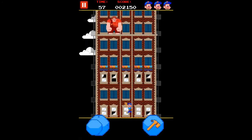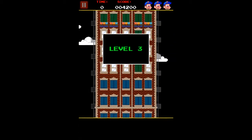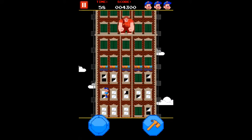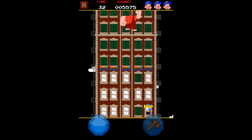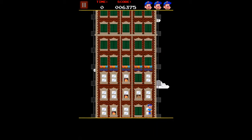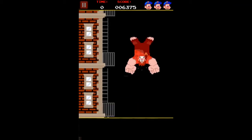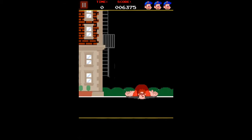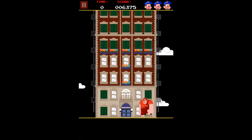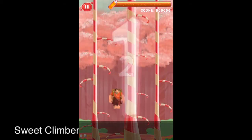Every level gets more difficult. Some windows take one tap, some take two taps, and some take three taps. When you're done, you need to throw Ralph off the building. It starts getting harder every stage. The next game is called Sweet Climber.